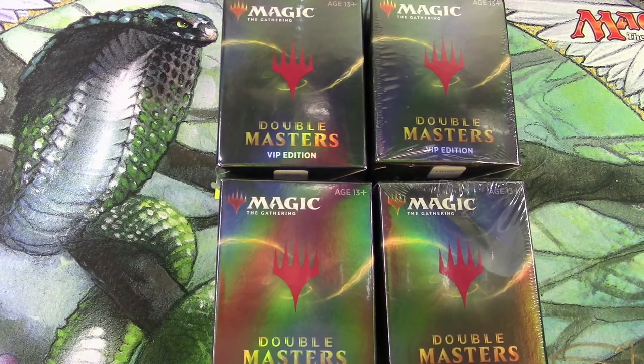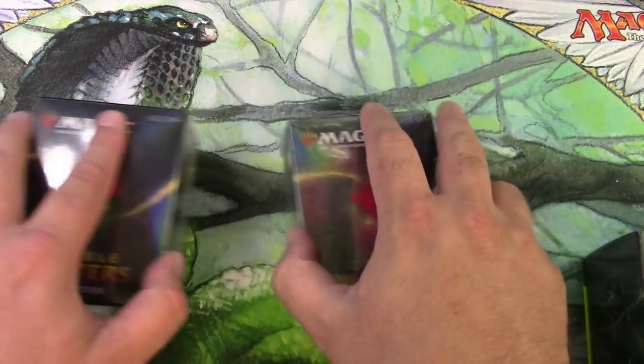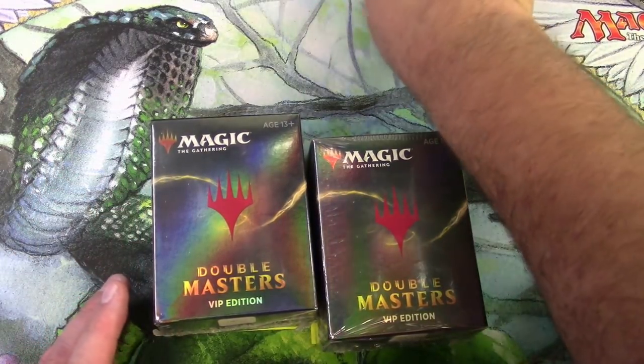Hello everyone, Tragic here with Risky Gambling Investments, doing some VIP Edition Double Masters box openings. I got these from different sources so we're going to do a little experiment. It's going to be a bad experiment because it's not a big enough sample size, but I do want to take a look at the different avenues by which I got these. The first two I got from MVP Sports — my usual go-to for boxes.